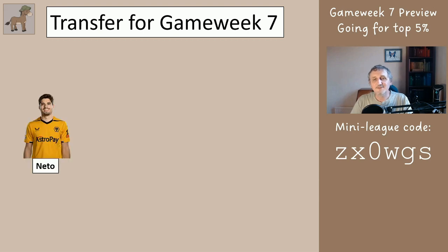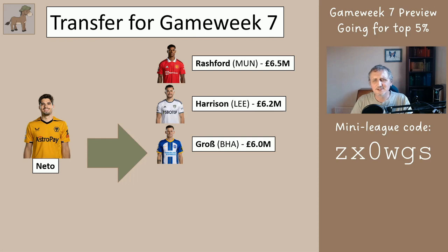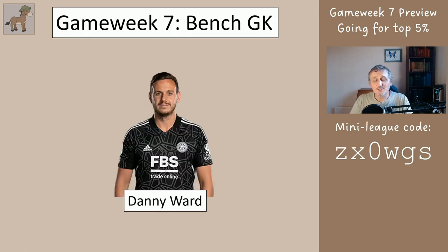For transfers in game week seven: if you happen to have Neto, he had a chance of getting a good score this week but it didn't happen, so swap him for one of these — whichever one you want, there'll be somebody on this list you can afford. Rashford, Harrison, Gross, Aronson or Wilcock. We're only two weeks before we wildcard and all of these have a reasonable chance of one or two returns. So we sort out the bench and then the starting eleven is fine.